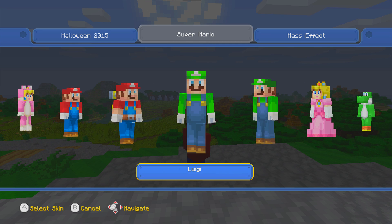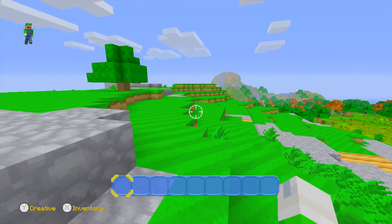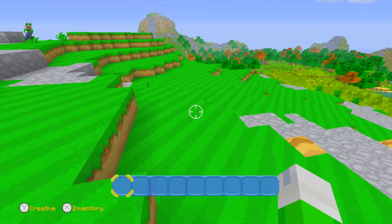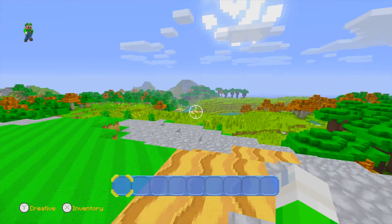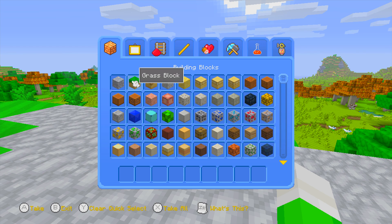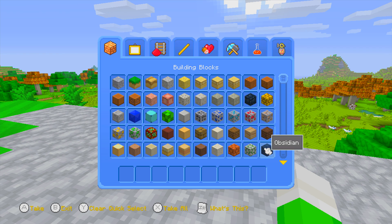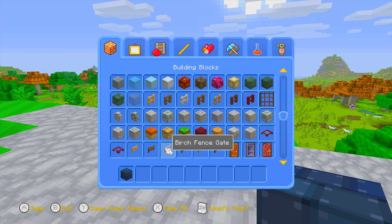So great job on the skin pack — it is 40 skins in total. Remember, this is out right now. I'm super excited to be playing it. I can't wait to actually tour the main world and see if we have to hunt for music discs or not. But let's take a look at the blocks and see what they look like, because sometimes when we get a mashup pack we get a new texture.